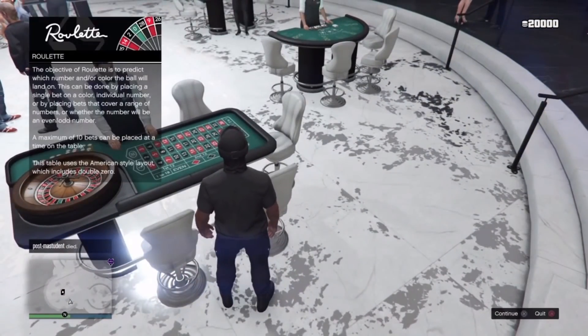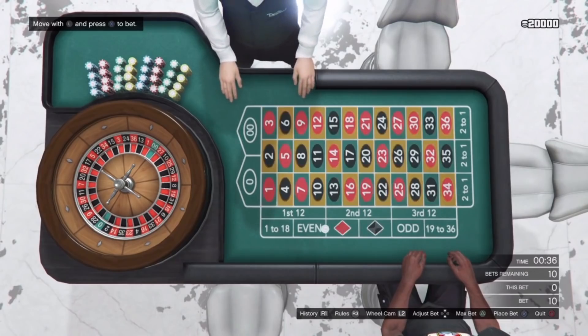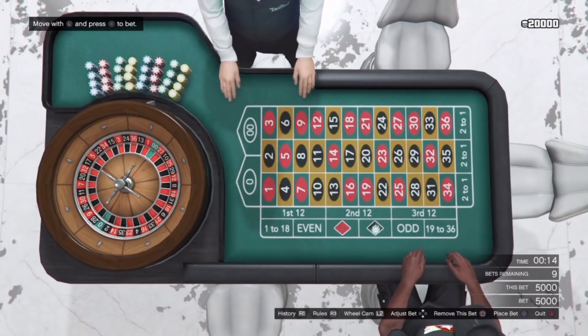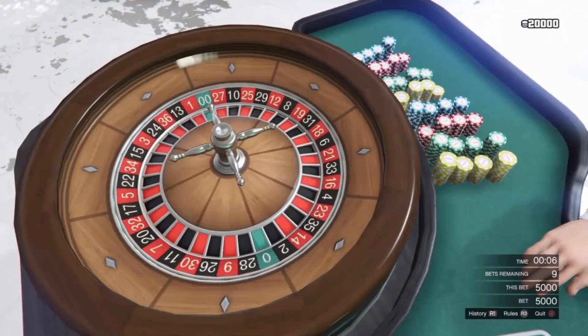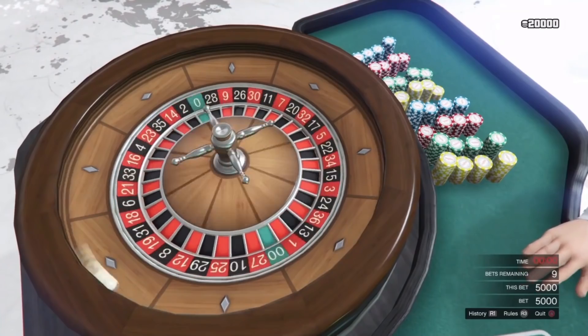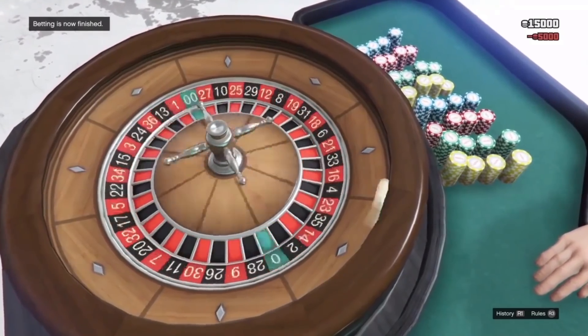So you guys just want to sit down. Once you guys sit down, you guys have an option to bet on black or bet on red. The highest chance of winning is on black, so I'm going to put max bet. You guys want to do a max bet. The bet should take like 10 seconds to start. Press L2 if you're on PS4. If it lands on black, I get my money back — it doubles my money. So I put in 5,000, and if I win I'm going to get 10,000 back.